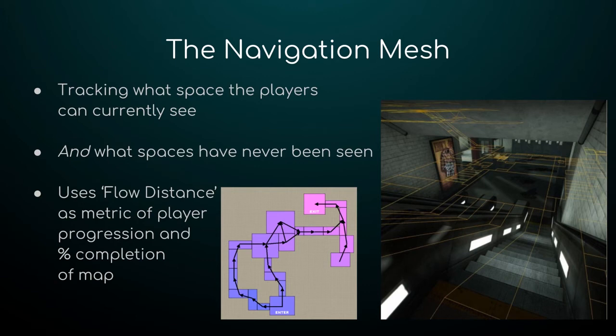Two examples: the Boomer is a very slow infected who would struggle if he spawns behind the survivors, so the AI Director will almost always spawn a Boomer ahead of them. On the opposite side, the Smoker is a long-range sniping zombie, so he is usually spawned either behind or above the survivors. That's what the AI Director uses flow distance for.